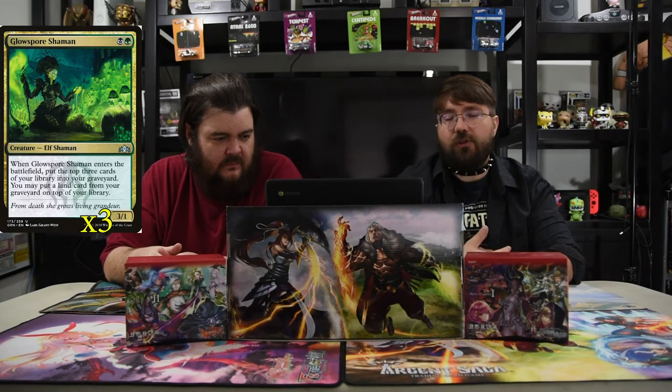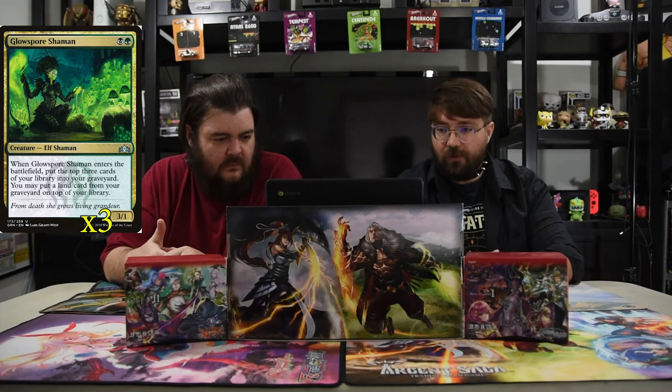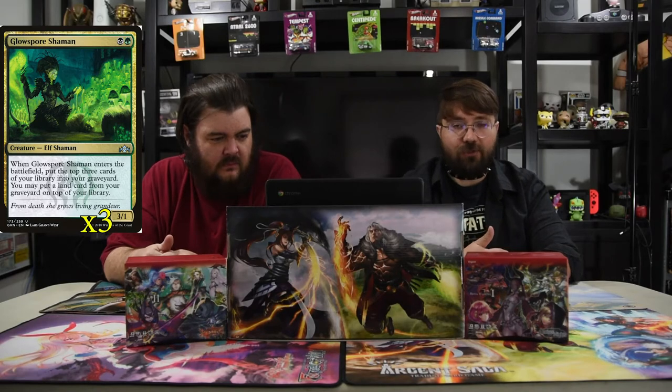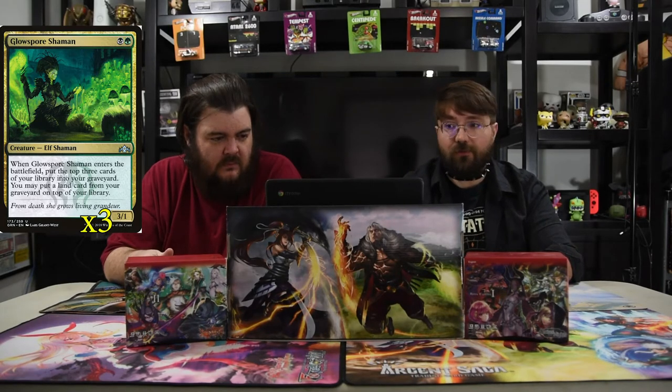We have an old one here that no one plays: Glowspore Shaman. It's black and green for a 3/1. When it enters the battlefield, put the top three cards of your library into the graveyard. You may put a land card on top of your library — and if on turn three you need your land, this is perfect for that.